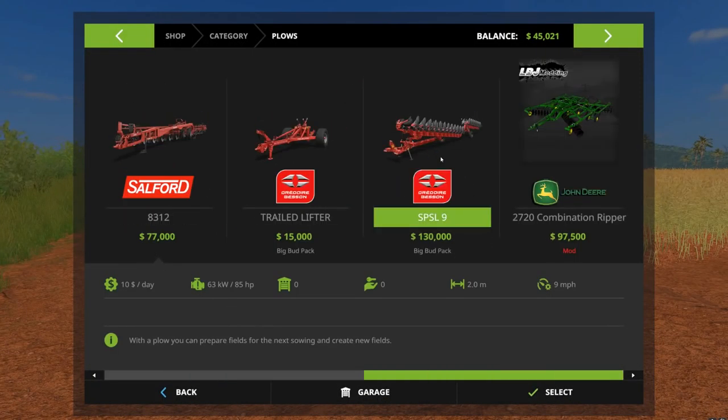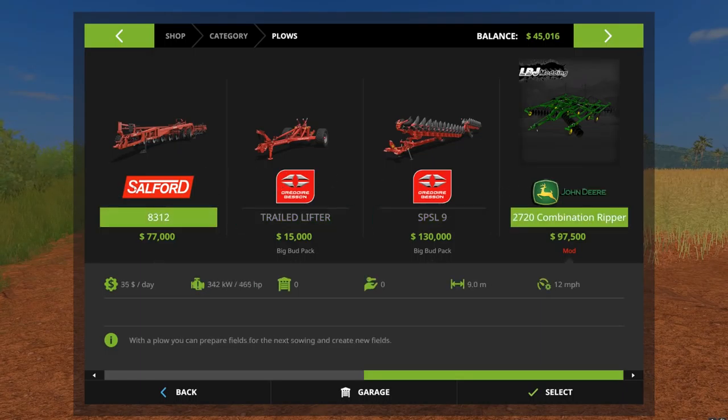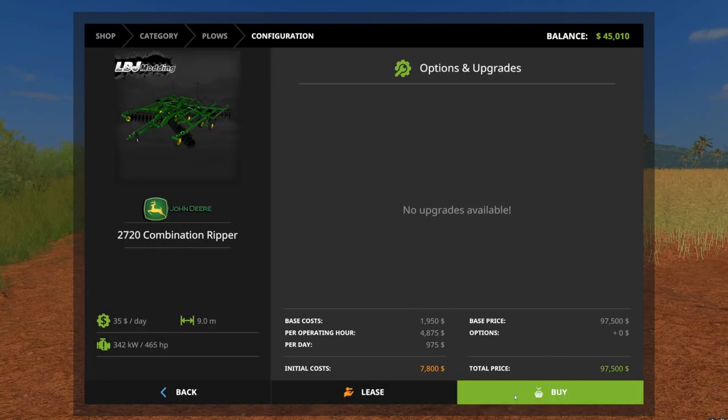Now I need to get ourselves a plow. I was looking through the plows trying to decide — the best one is going to be the John Deere combination ripper at nine meters wide, but I'm not sure of the horsepower it'll take to pull it, so we might be out of luck for that.